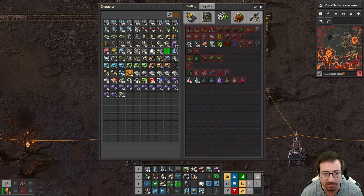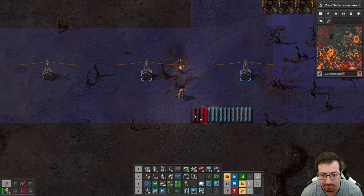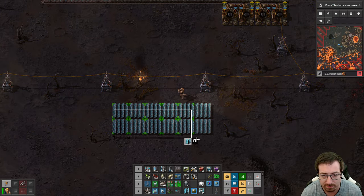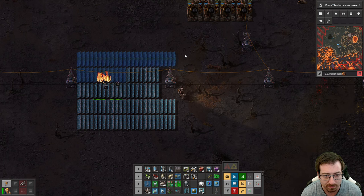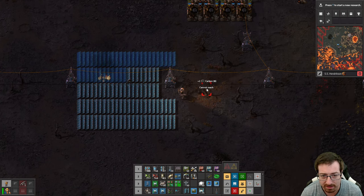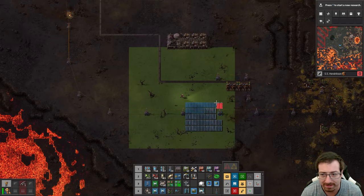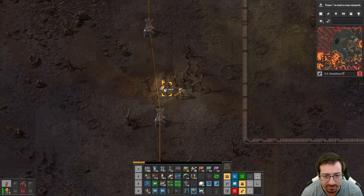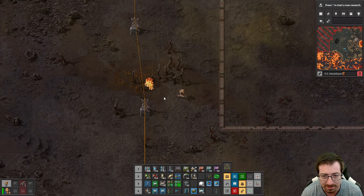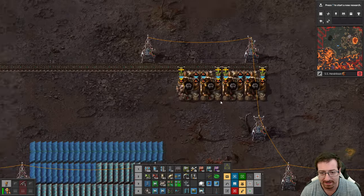Probably should place the rest of my solar panels. Whoa, what was that?! That lit on fire when they deconstructed a tree? What was that? That was cool! Is it one of these trees — do they explode when you deconstruct them? Oh yeah, that's cool. That's super neat.